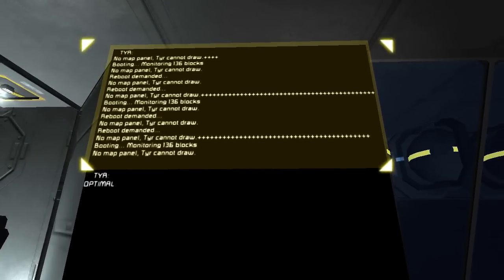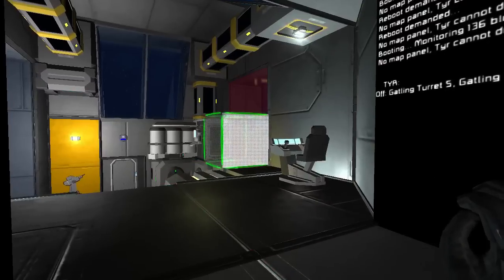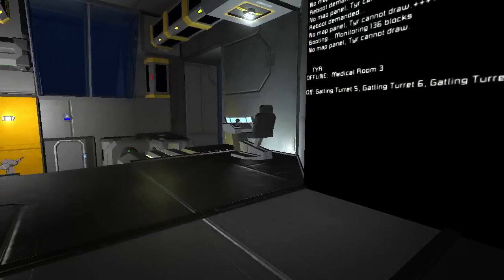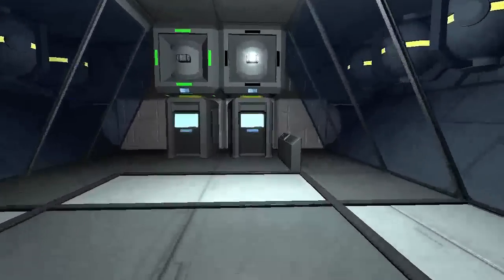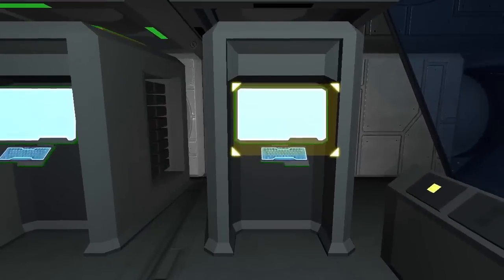Tier's big complaint is that it can't draw because there's no map panel. Tier says we're in an optimal situation. Let's turn off all of our turrets — Tier noticed that all of our turrets got turned off. Let's delete the med bay. Offline — Medical Room 3. Tier can detect when blocks are destroyed or damaged. Tier does have an interesting time trying to tell the difference between a block you manually deleted and one simply knocked off the grid. In actual combat, it'll register it as destroyed. And if a block is completely blown away, Tier will still remember it — it won't immediately forget. That tells you how much damage you took during any given firefight.